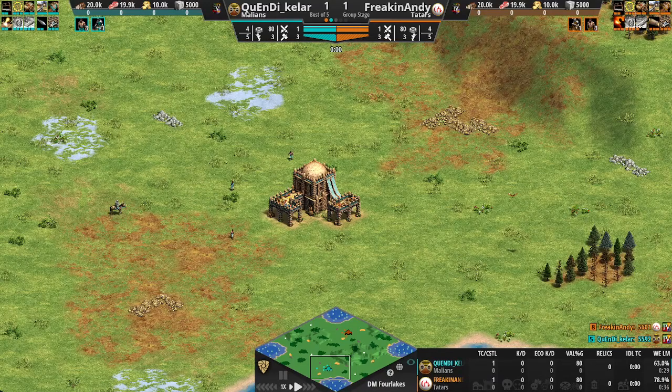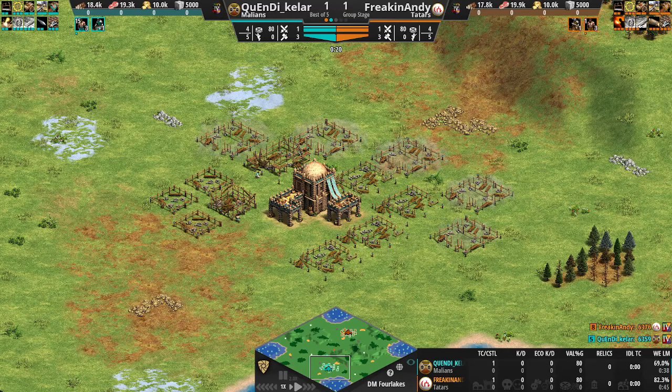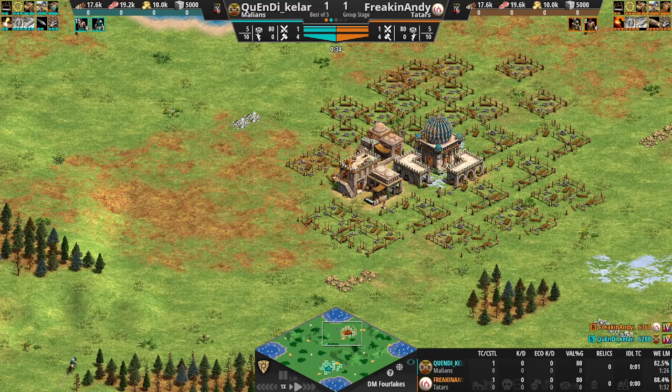Welcome everyone to game number three between Keller and freaking Andy in Deathmatch World Cup 5. This is the group stage and a best of five. The score is one-to-one. Spawning in the south of this Four Lakes map, we have Keller, and freaking Andy in the north. Keller playing as the Malians, Andy as the Tatars.